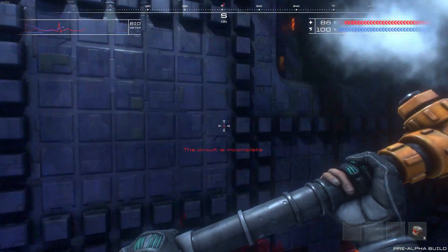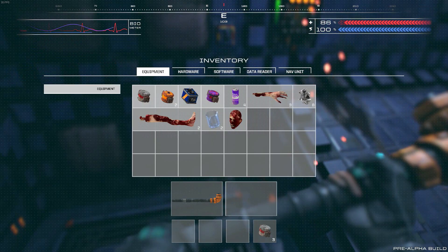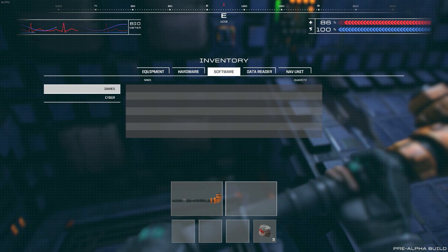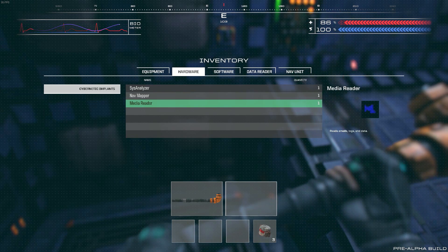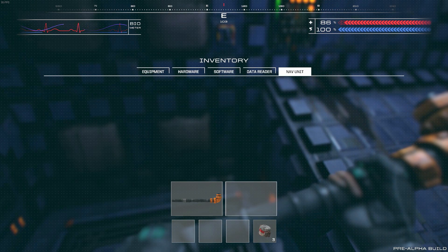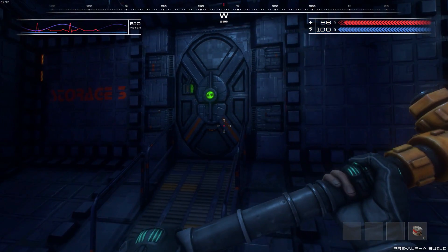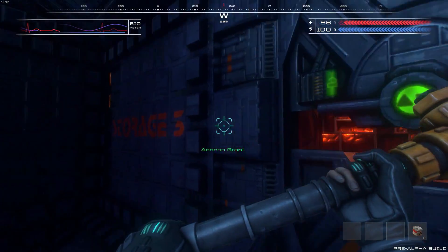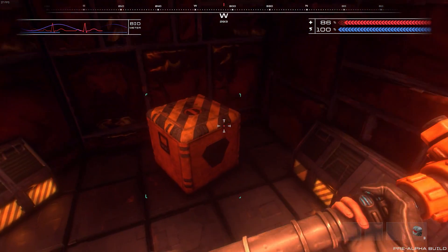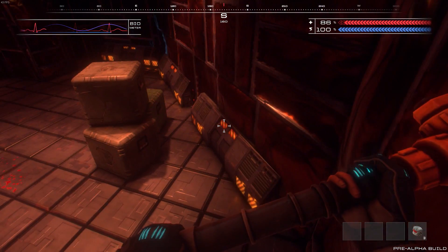System Shock has always been a game about — or at least System Shock 2 — a lot of backtracking and exploring the environment to find the things you need. But there were no other doors back here. I don't know. Maybe I can just bash it or something. Yeah, the circuit is incomplete. Do I have an ability or something? I don't have an implant that'll let me do anything, and the nav unit doesn't have anything in it. It wasn't in storage.